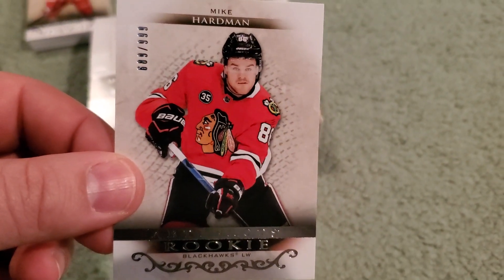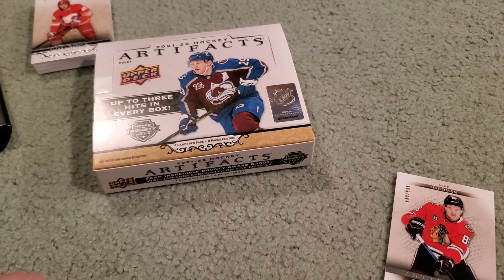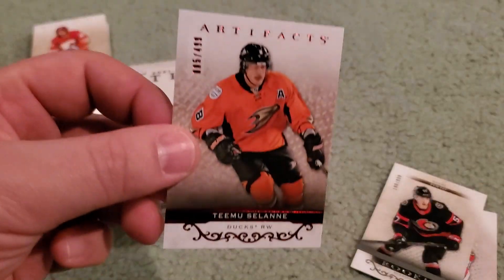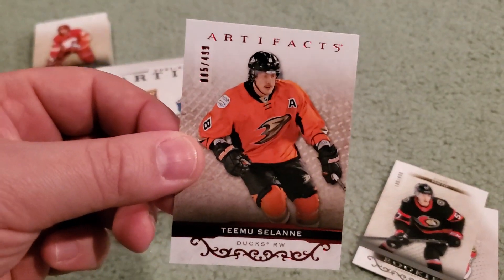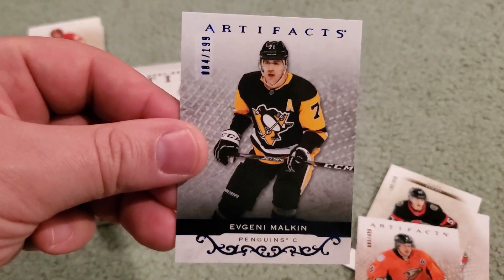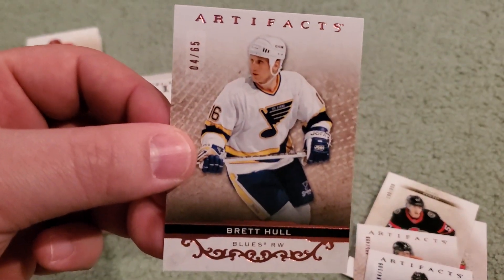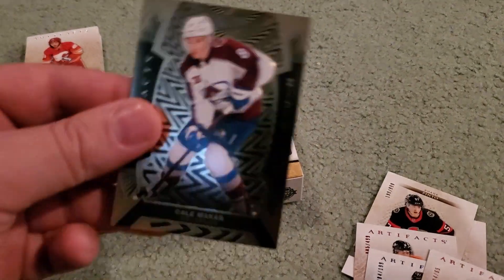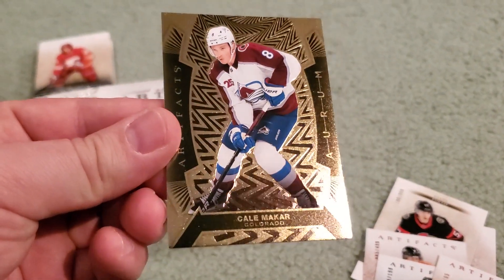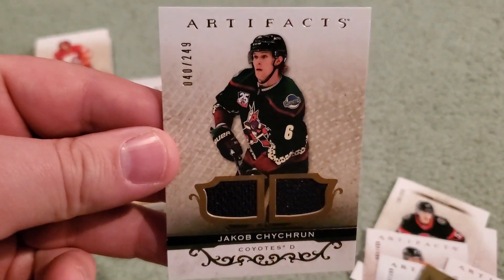Our number pulls — out of 999, we start with a rookie Mike Hardman. Behind there we've got another out of 999 rookie Shane Pinto. Then we go to the all-time greats, Timmy Solani out of 499. Then for our Pens, we got our boy Gino out of 199. And then our lowest number pull so far, Brett Hull out of 65. Then we pulled one of these Orem cards — it is Kim McCarr, but I can't stand when they give you these Orem cards because they count as a hit. Then we got a dual jersey, Jacob Chickren out of 249.